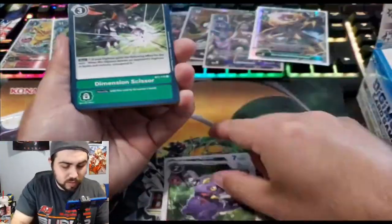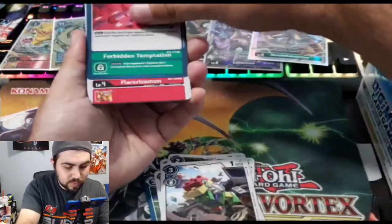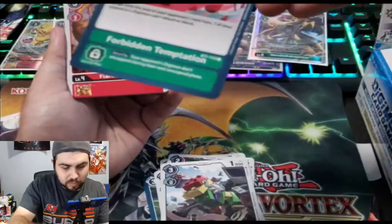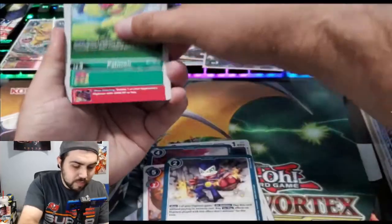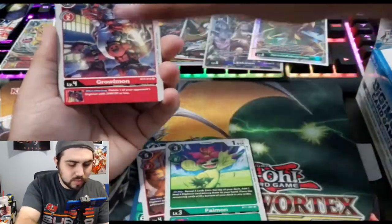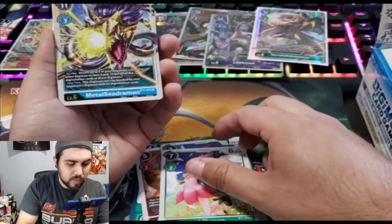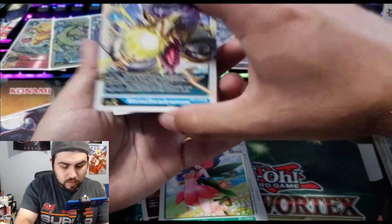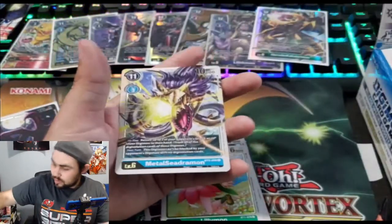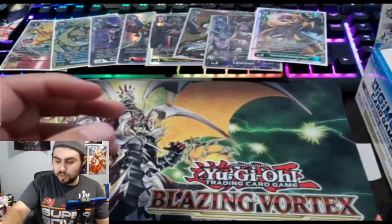Metal Greymon, Monodemon, Dimension Scissor, Dolphinmon. Toy Agumon — nice, getting two of those. Forbidden Temptation. Flare Lizardmon, Mach Full Revenge. Palmon, Growlmon — first time seeing this one. Lilymon as our rare. And a Metal — ooh, Metal Seadramon! This one's more aggressive, look at that, that's wild. It's a rare though, but it's really nice so it gets the Mega Man sleeve treatment.